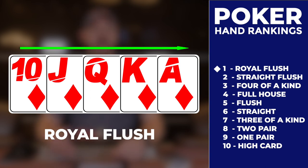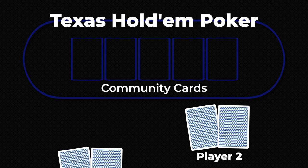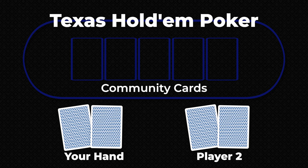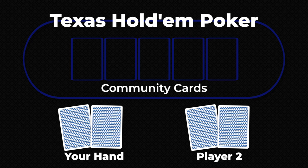You might not see this hand in years of playing, but when you do, it is unbeatable. With Texas Hold'em, the hand rankings are the same but each player is given two cards known as hole cards. You build your best five card hand with the community cards, which the other players also build their hands from.